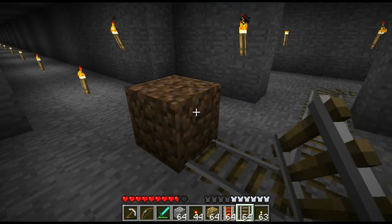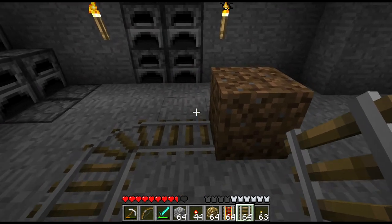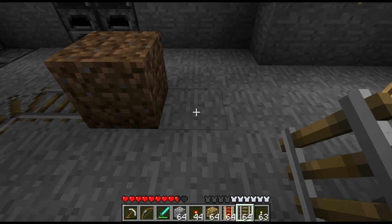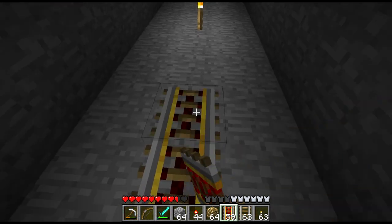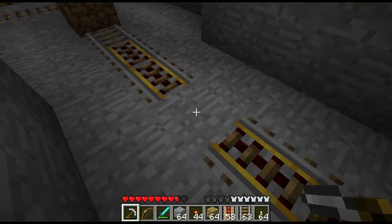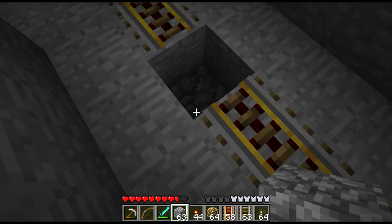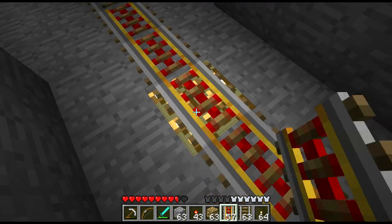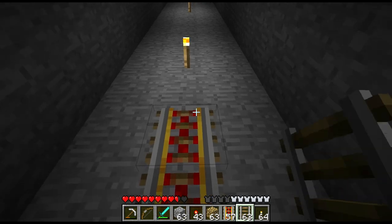I realized I forgot to mention that this dirt block is serving the purpose for the piston trick, like I showed you guys a few episodes back. The piston is going to be down here — this is where the block is going to pop up. So I believe we need that one, and then we need one, two, three, four, five, six, seven to power all this. And then right here, dig down a couple. Drop our redstone torch, drop our glowstone. And bam — power! I have the power!